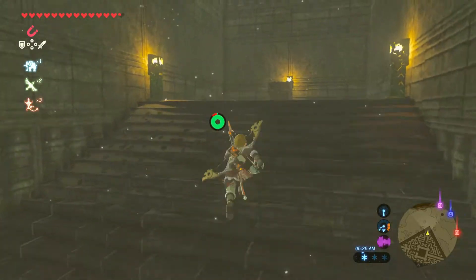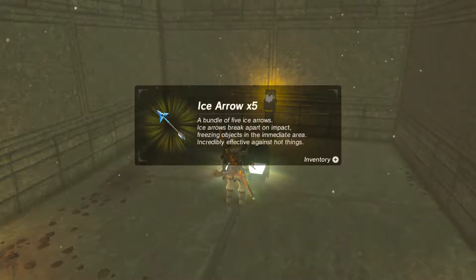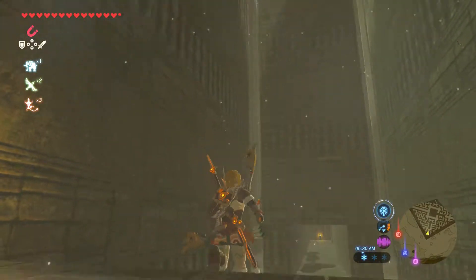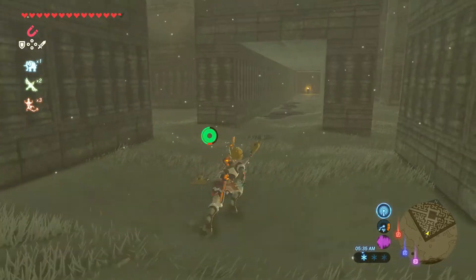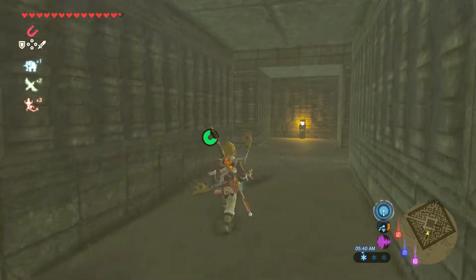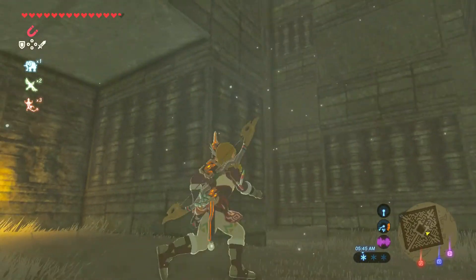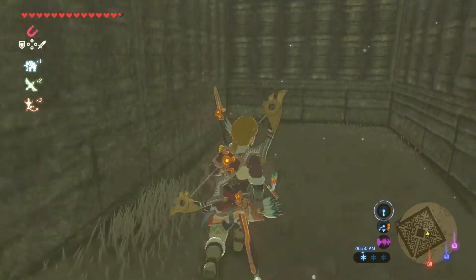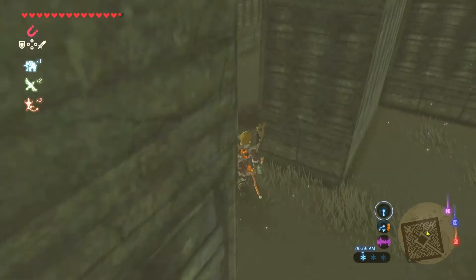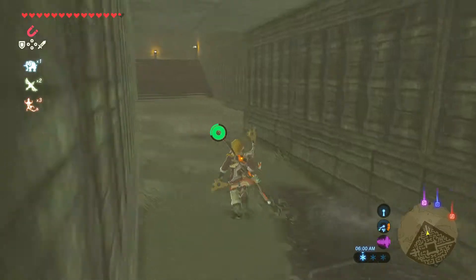There's some stairs here to a chest. What's in the chest? It's like five ice arrows. There's this — looks kind of inconspicuous, but I don't see anything about it that would really lend itself to be useful. I do have Revali's Gale, so if I need to shoot up just like a floor, I should be able to do that.